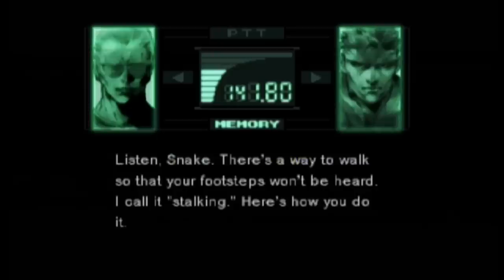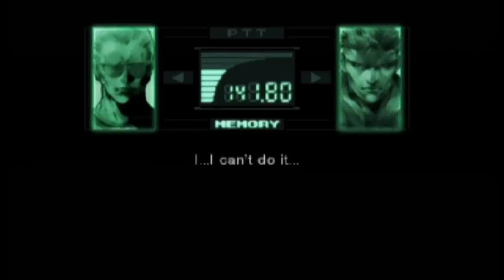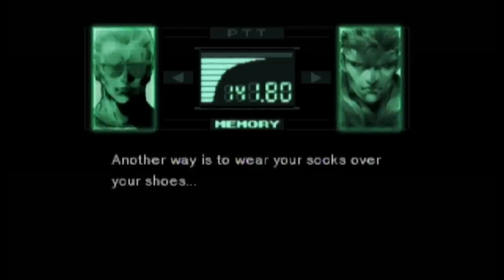While walking around on a noisy floor, if you call Master Miller, he'll tell Snake how to walk more quietly: 'Move so your footsteps won't be heard. I call it stalking.' But when Snake tells him he can't do it, Miller has a unique suggestion: 'Another way is to wear your socks over your shoes.'